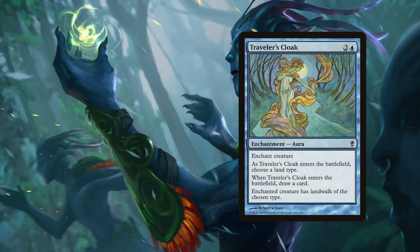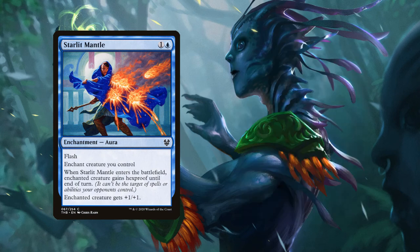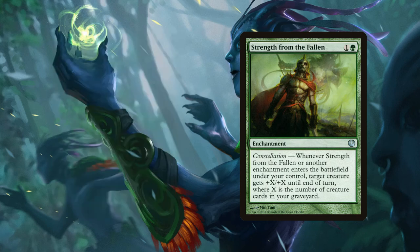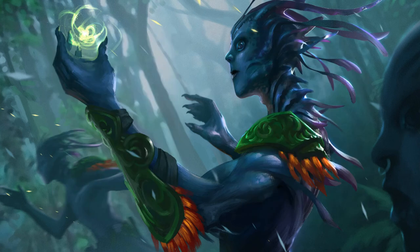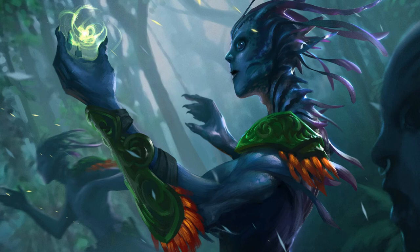Alexis's Cloak makes the enchanted creature unable to be targeted by spells or abilities. Traveler's Cloak gives the enchanted creature island walk of the chosen type and draws a card when it enters. Starlit Mantle has flash, gives enchanted creature hexproof until end of turn, and grants +1/+1. Strength from the Fallen pumps a creature each time we play an enchantment based on how many creatures are in the graveyard. Mantle of the Webs gives +1/+3 and reach. Cartouche of Knowledge grants +1/+1 and flying with a card draw. Downdraft can make a target creature lose flying for one green mana.